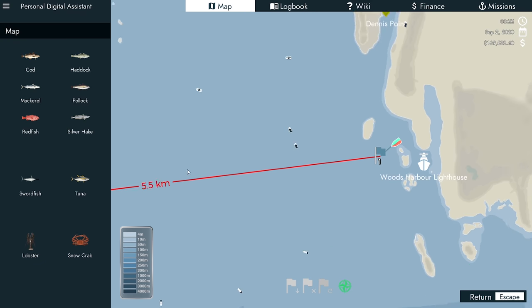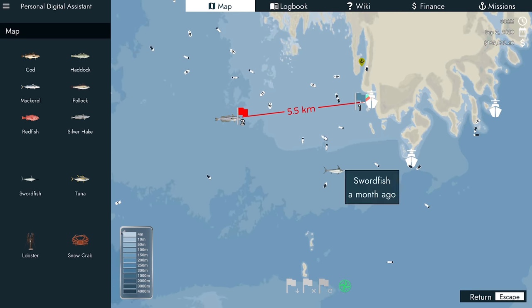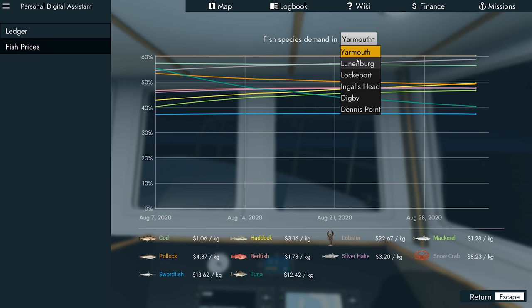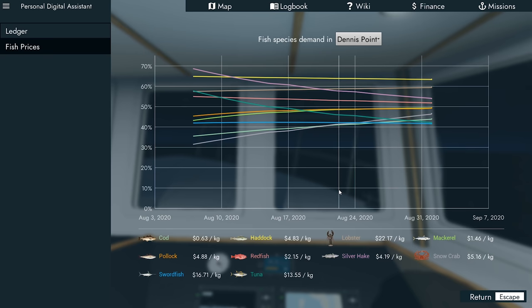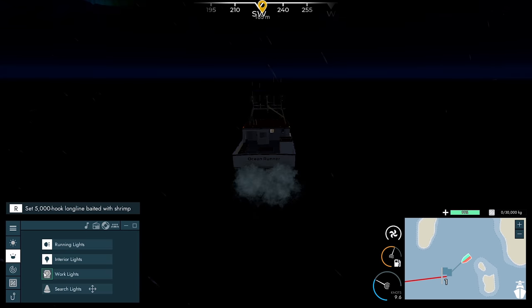One other thing I wanted to show you is I'm going over here for a bit of line fishing to try and get some silver hake. I've got 5,000 hook lines on this boat, so I'm going to give up on the tuna and swordfish and move on to something else. If you go to Finance, you can actually go to fish prices. Say if you've got 20,000 kilos of pollock, you can go through each individual place to get the highest price and see if it's worthwhile travelling there. Someone had asked me if you could check prices at each port — obviously you can.